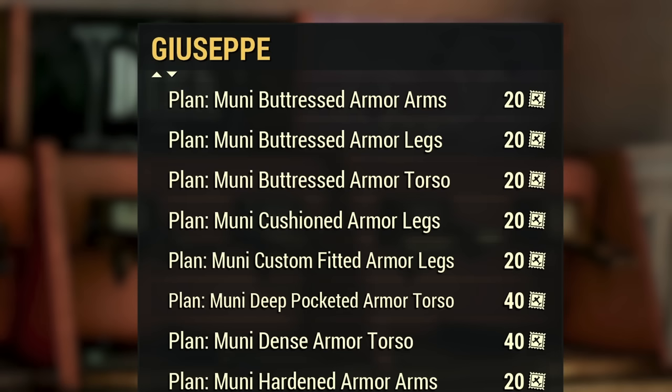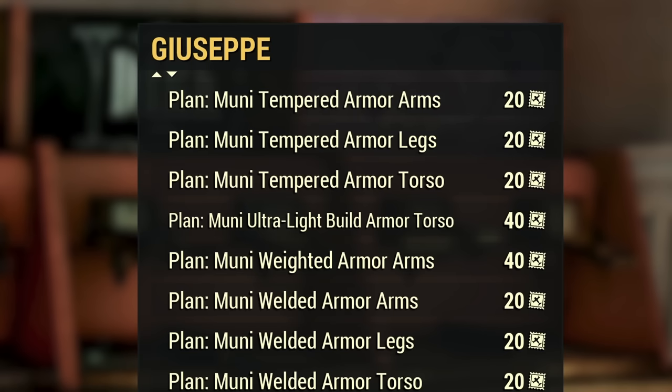Another item to look out for is the Mooney Armor. It's slated to be really good, but there are no visuals currently, despite all the various mods and plans which are available at Giuseppe's already in the PTS.